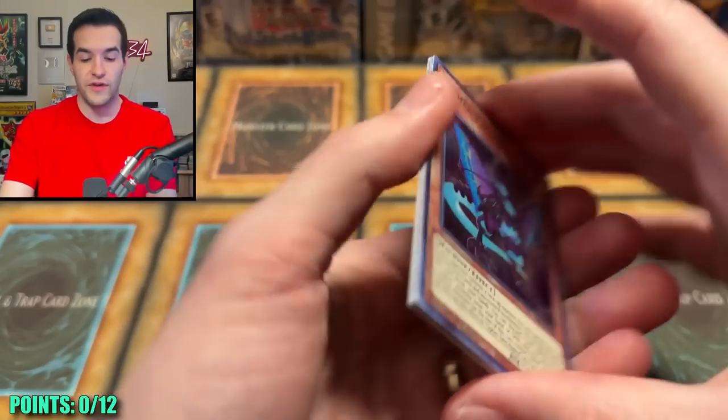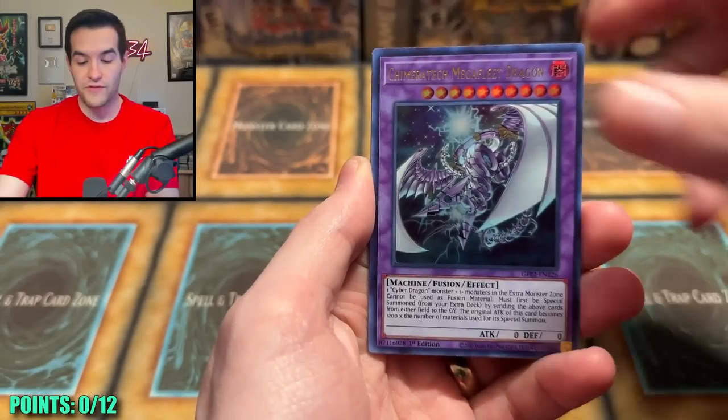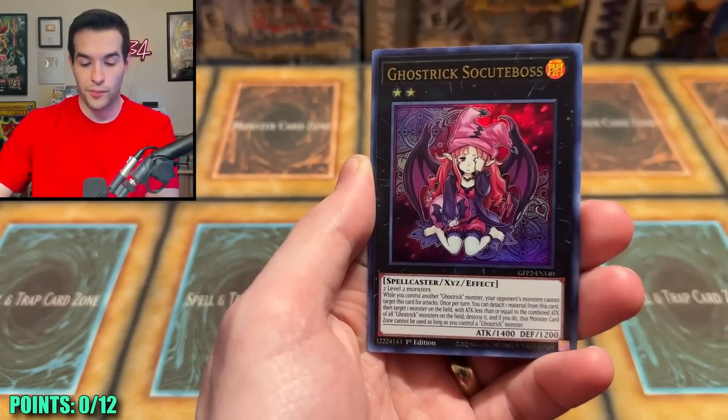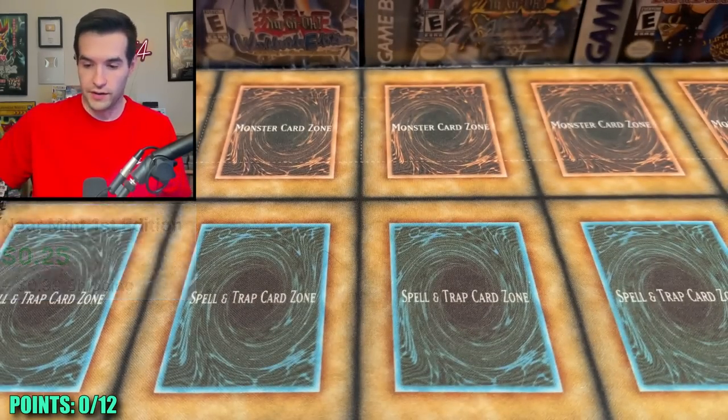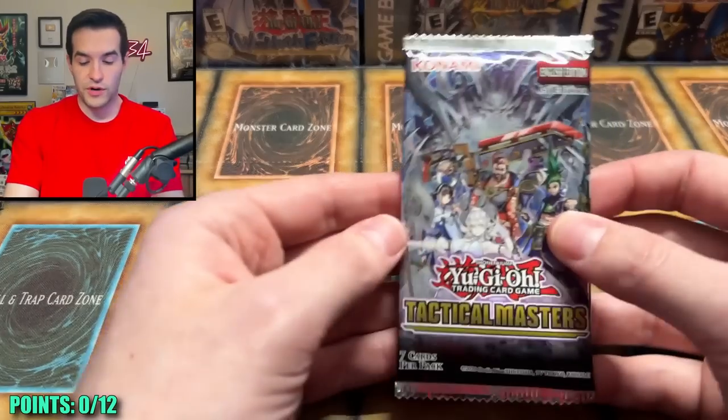Two from the back. This is Ghost from the Past 2 — we've had good luck with it recently. Will we have good luck with it today? Because that could really help our points. Ghost Tricks are so cute. And the Rise of the Mega Monarch — nothing too crazy there. Let's go into our Tactical Masters.